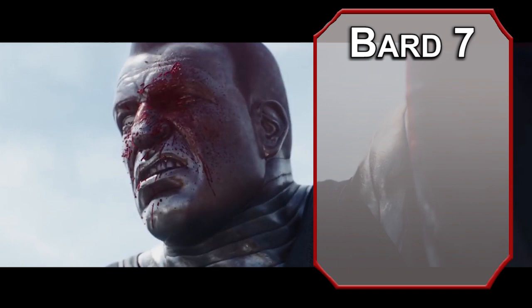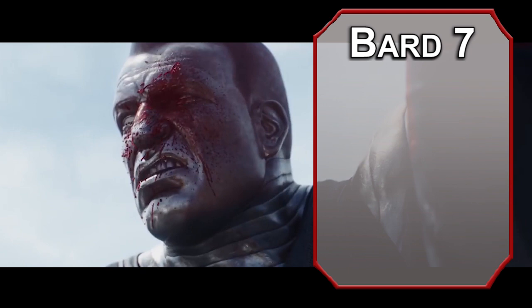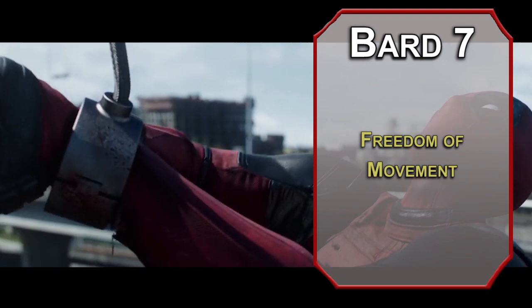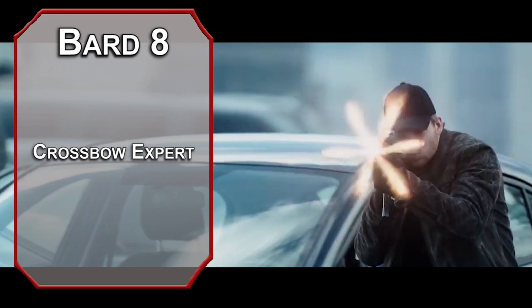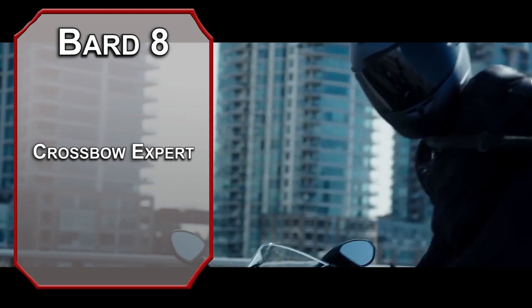Seventh level bards get fourth level spells, and since this is the only thing at this level, I'm pressured to actually find one. Freedom of Movement lets a target of your choice ignore difficult terrain, paralyzation, or restrainment. They can also spend five feet of movement to break out of manacles, which beats sawing your own hand off. Eighth level bards can take another feat. The Crossbow Expert feat lets you mix in some guns into your swordplay like a murdery Reese's peanut butter cup. You ignore the reloading element of a hand crossbow, can hit targets within five feet of you without disadvantage, and can make an attack with that hand crossbow as a bonus action after attacking with a melee weapon like your short sword.